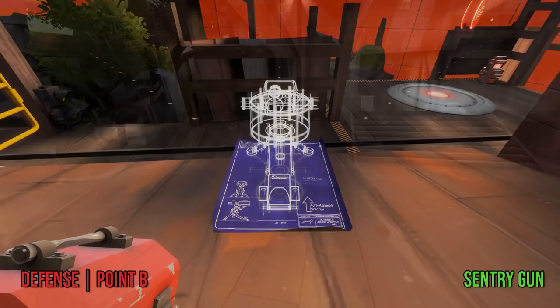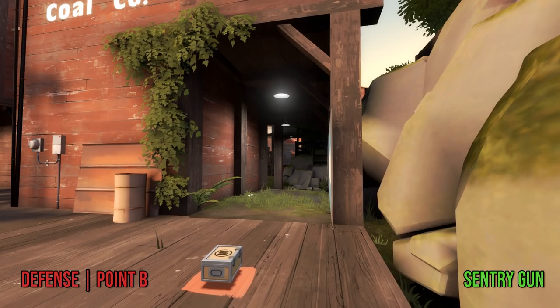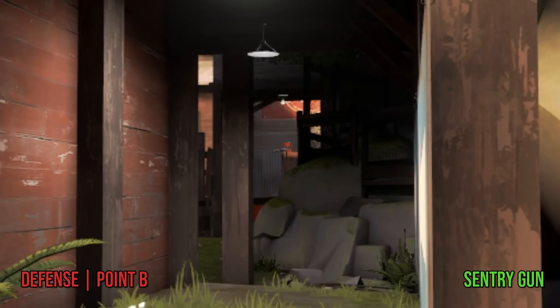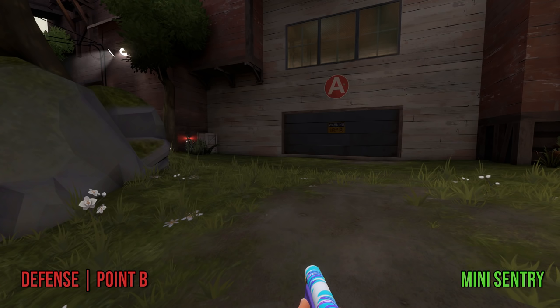You could also cover the point effectively by building on the small roof on the left side of the prep area, but it's pretty easy to spam out from Toxic, the shutter door, and it's very exposed to a nasty sniper sightline from all the way back on the bridge through flank, so I don't recommend building here unless you have no other choice. And as always, the placement of regular sentry guns can also apply to minis, but if you want to catch some people off guard over by the tree, you can put it in this little bush in the corner — perfect for keeping the shutter door held down and pestering people who get too far past the tree.